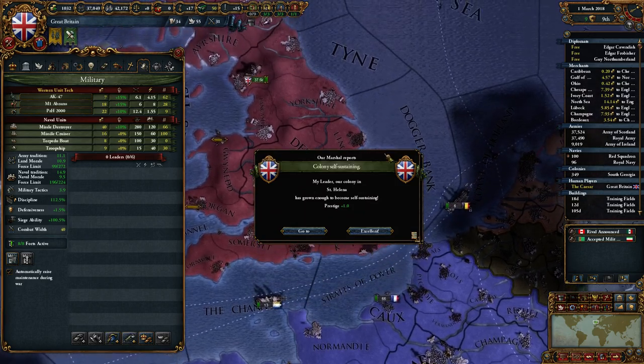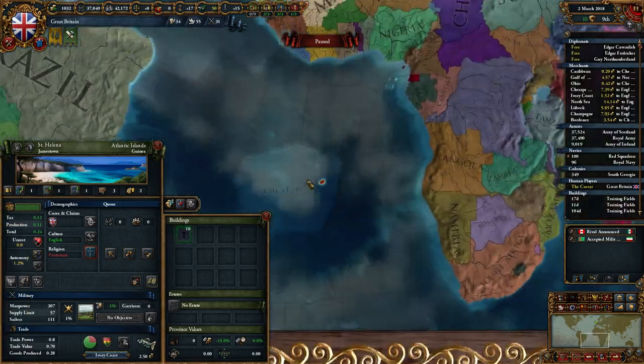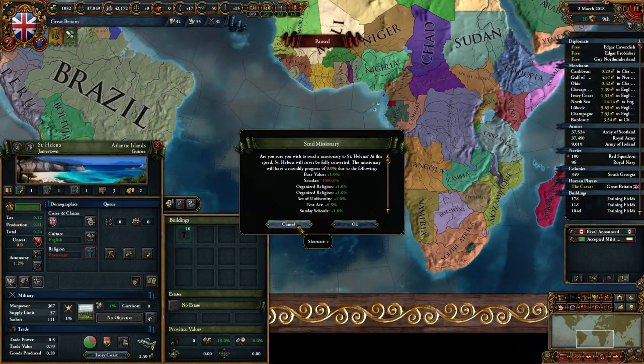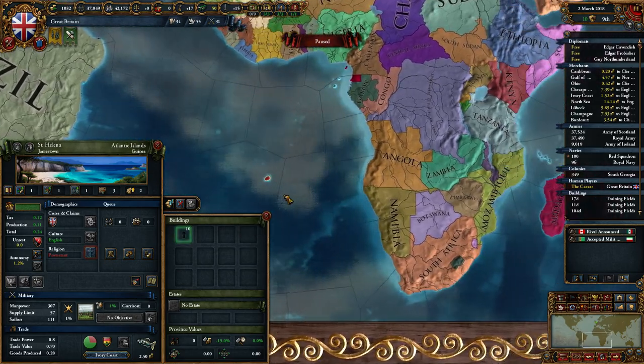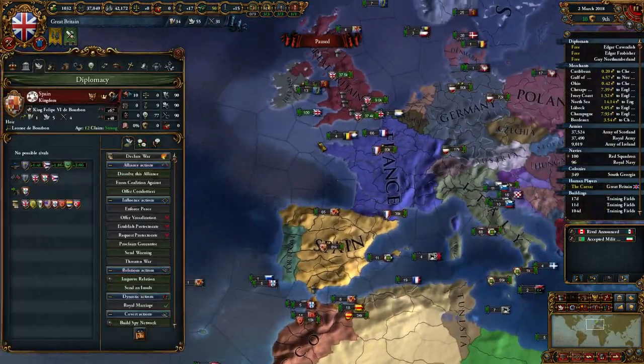Yeah, he's definitely a racist. We had St. Helena? I can't make you a client state, oh well. Manpower should be less of a problem at this exact second.